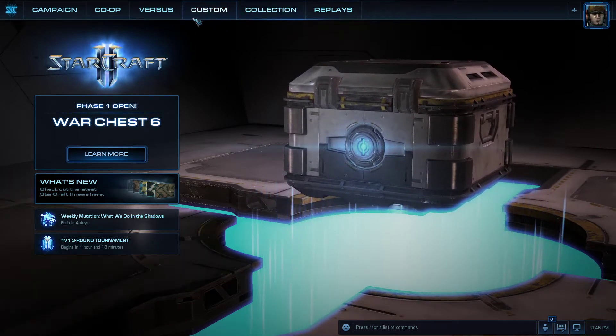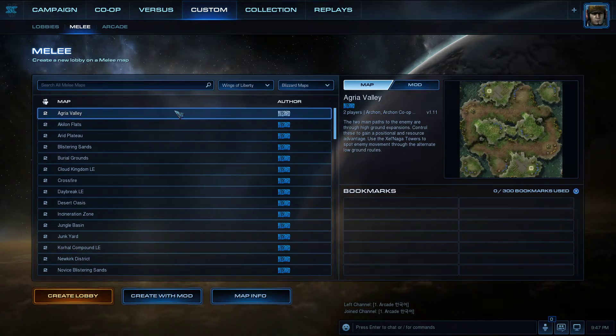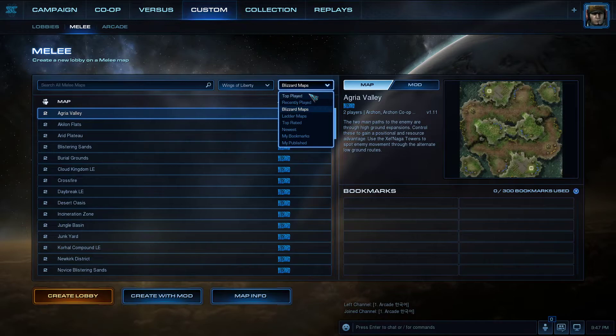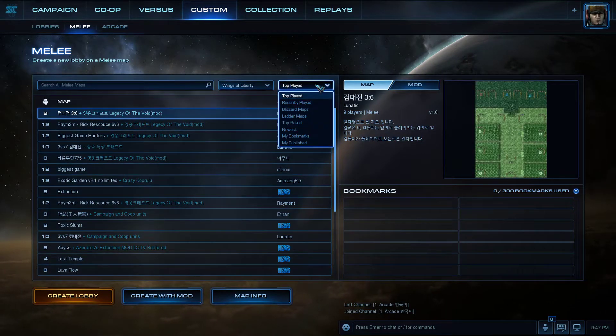In the StarCraft main menu, go to Custom and select Melee. In this screen you get to see the available maps. There are some Blizzard-provided maps, and you can also play maps custom-made by other players.